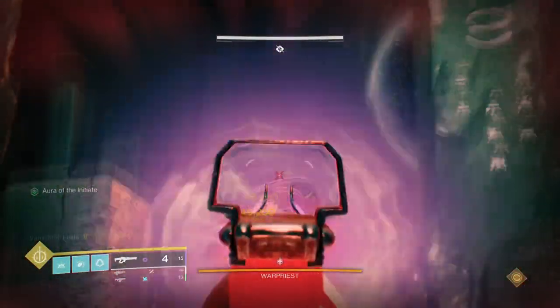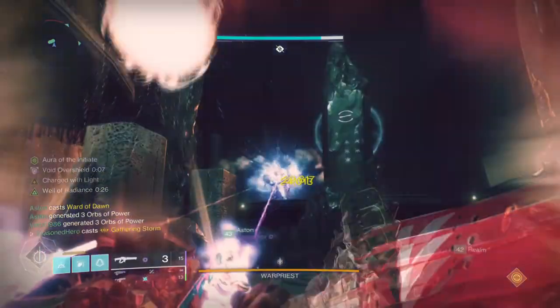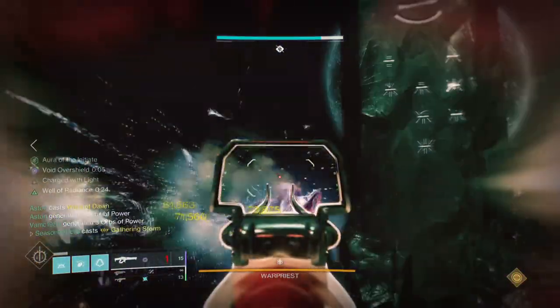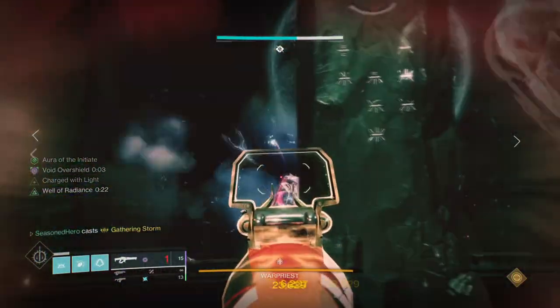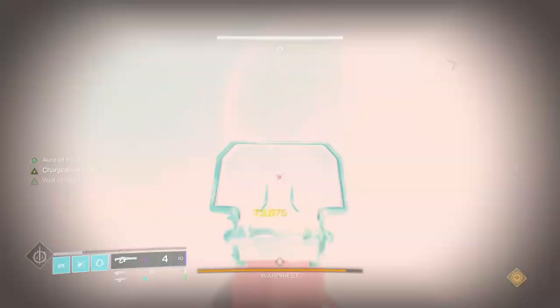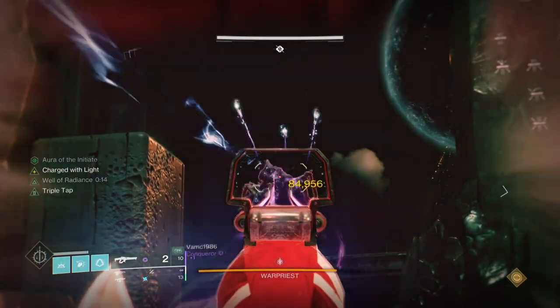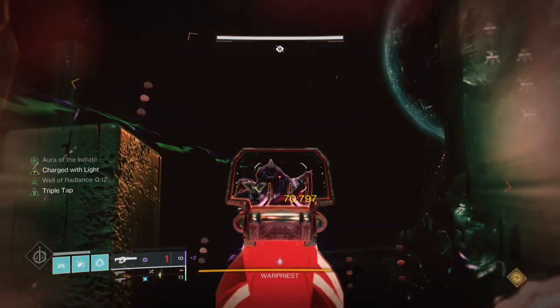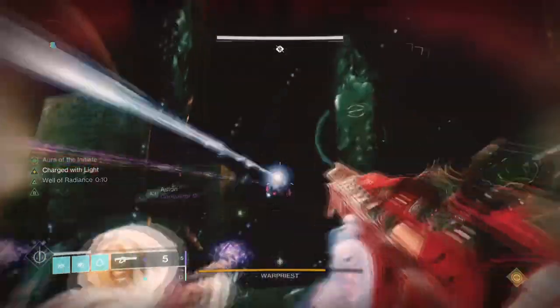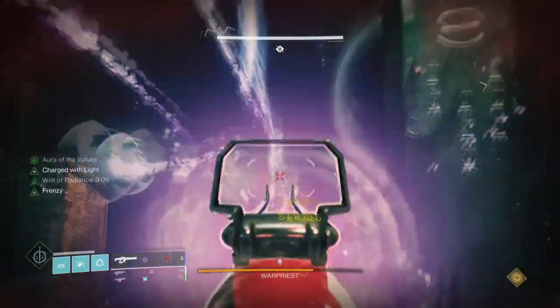Ark Hunters have received a newly updated super that we have never seen before until now. The Gathering Storm super allows users to throw an Arc staff at a target or the ground and create an electrical field that will damage whoever goes into it. Its usage is good for capturing small areas or preventing combatants from charging at you, but its main success is the ability to impale someone with it. Using this as a boss DPS strategy is highly functional and very much warranted for all players to give a try.